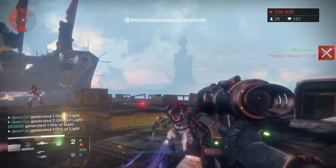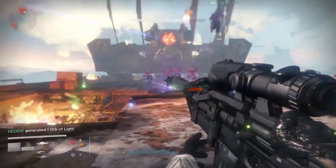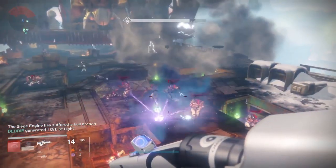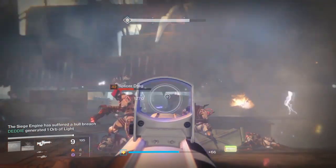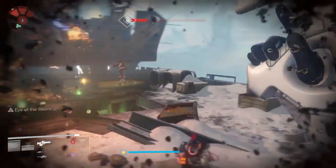You have to destroy three parts of the Zamboni with a sniper rifle, which is why that special ammo spawns back there. One turret will be on the left, one turret will be on the right, and once you have those two turrets down the middle portion will open up. Once you shoot that a few more times, that will lock down the Zamboni, allowing you and your fire team to jump onto the Zamboni and ride it to the other side.